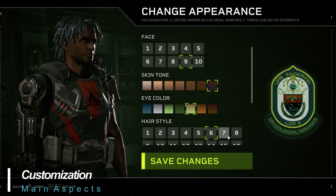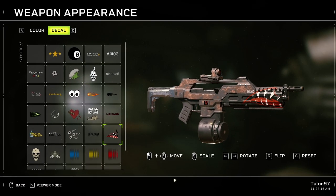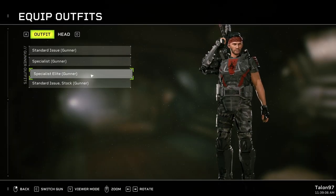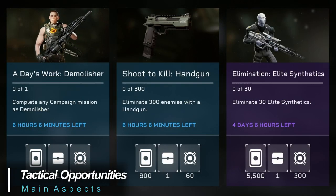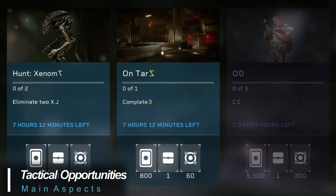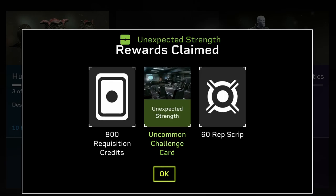When you start the game you'll be able to customize the look of your character. You'll also be able to personalize the paint scheme of weapons, add logos, wear different types of armor, headgear, and more. And last but not least, Tactical Opportunities give both daily and weekly challenges with a nice payout for completion, to help keep things interesting and fresh.